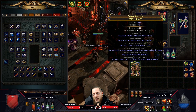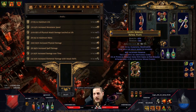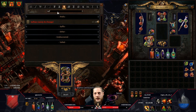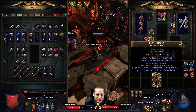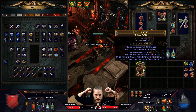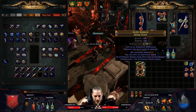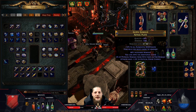I want to annul something - ideally removing physical damage taken as fire - since I want life on this. There is something I could do first: block the suffix so the annul won't remove the base crit. But wait, I don't have an open prefix. What I can do instead is block the prefix, and then the annul will more likely hit the attacks modifier. Just had a server restart so hopefully my RNG is on point.